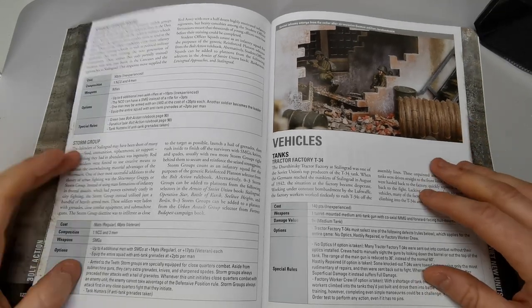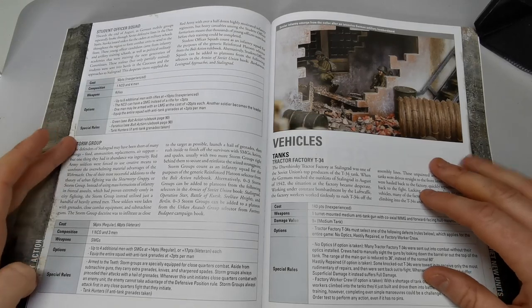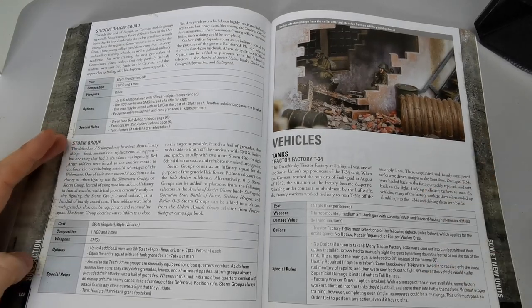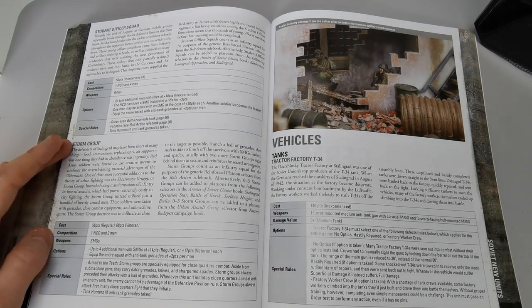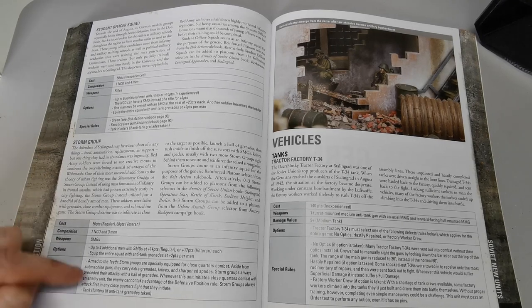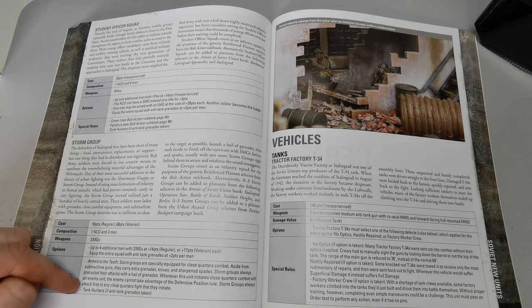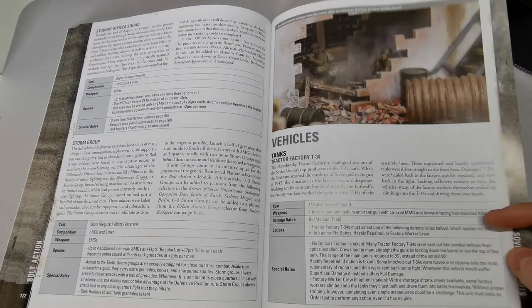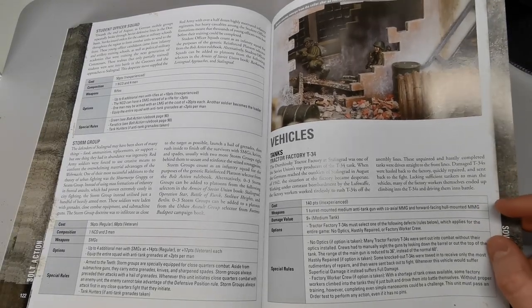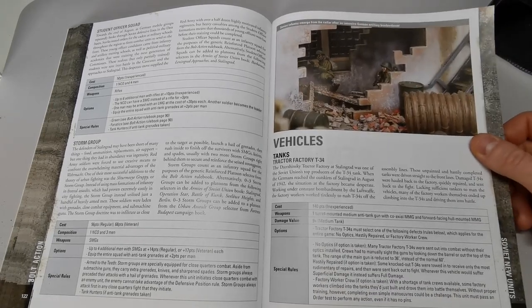The Storm Group is assembled specifically to take out buildings — armed to the teeth with SMGs, extra grenades, and knives. They're especially equipped for close combat and always go first in assault, which is very useful when fighting building to building.